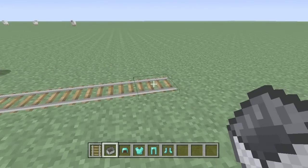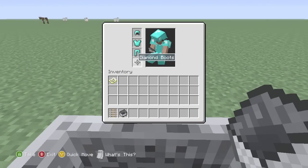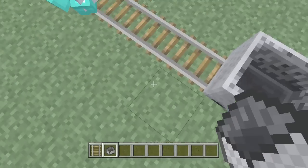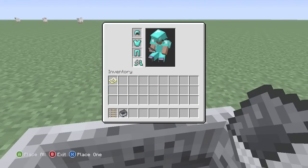This is how to get 4 legs. What you do is set rails down, set your mine cart down, and you put your armor on. Then you want to take off your armor again, put it in your inventory, and then hop out of that. Then hop back in the mine cart and put that back on.